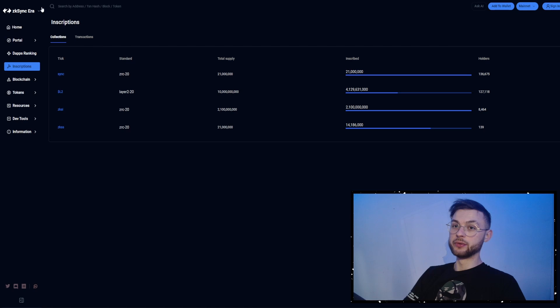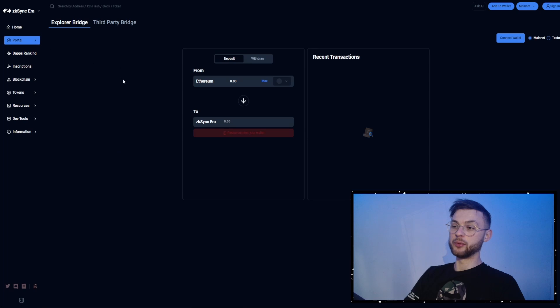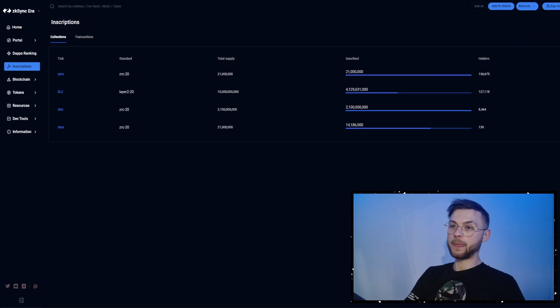Another bridge recommended by the ZkSync Era team is L2 Scan. If you go to the portal you'll see they have a bridge and you can bridge from Ethereum to ZkSync — pretty similar to the previous ones. If you want to level up your game, definitely use one of these bridges. You can deposit funds to ZkSync Era, play around with it, withdraw after a couple of days, and use a different bridge as well.